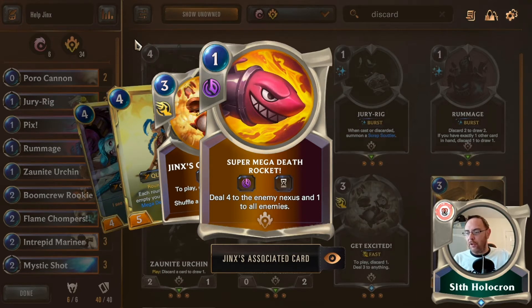The problem is you've got to learn — this is a medium deck to play. You've got to know when to discard and when not to discard, when to level up Lulu, and when to level up Jinx — ideally both, with Lulu as fast as possible. We've got things that will help out, like Pix for instance.